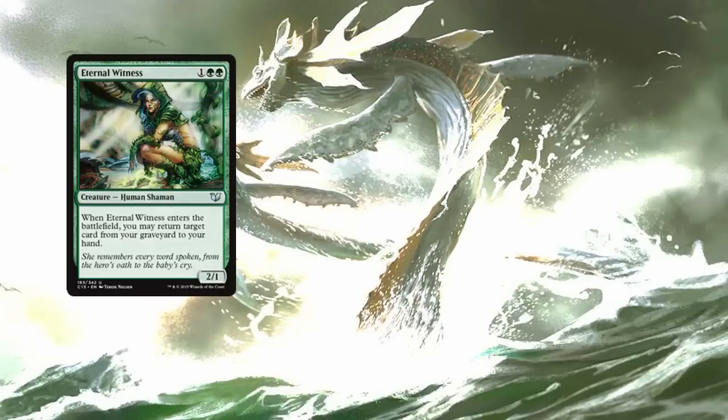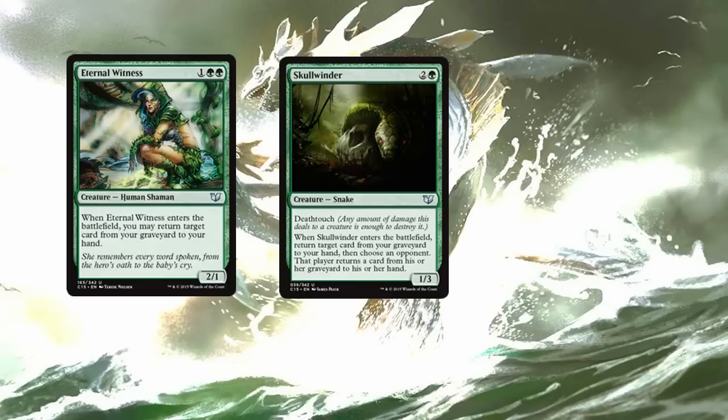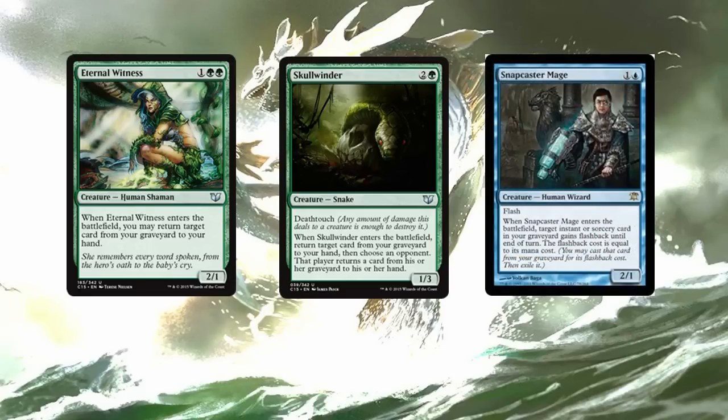First up in our value creatures, we have Eternal Witness. If getting something back is good, getting something back twice is even better. Skullwinder is a new version of Eternal Witness with a little bit of politics and a little bit of deathtouch — I like this snake. Snapcaster Mage — all of these are getting stuff back from the graveyard, and in some cases you can get two things. Snapcaster Mage is kind of neat because if you get enough mana, you snap in a snap, copy the snap, then you target the spell, cast the spell, copy that, and copy the copy of the spell. There's a lot of stuff going on.